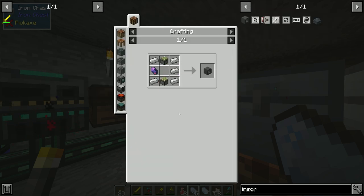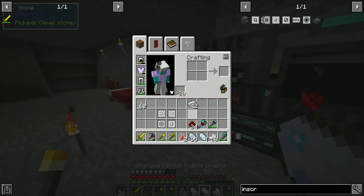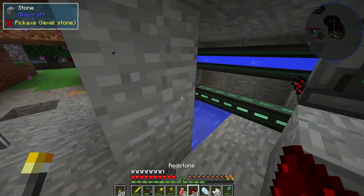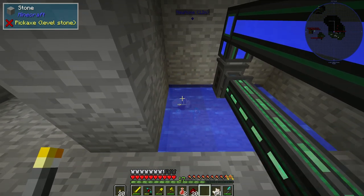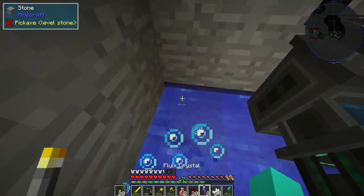We need more fluix crystals. Now that we have four of these we can just go ahead and make a bunch. We'll give it a few seconds and — yep, there we go, perfect.